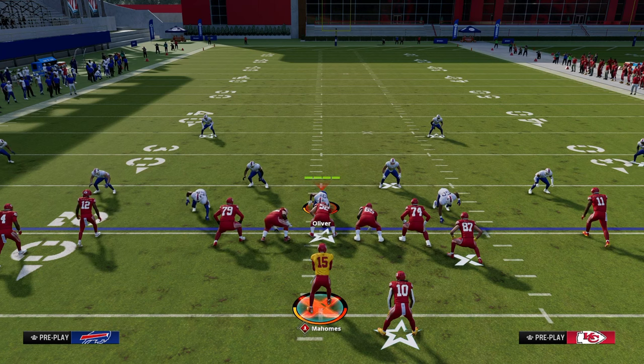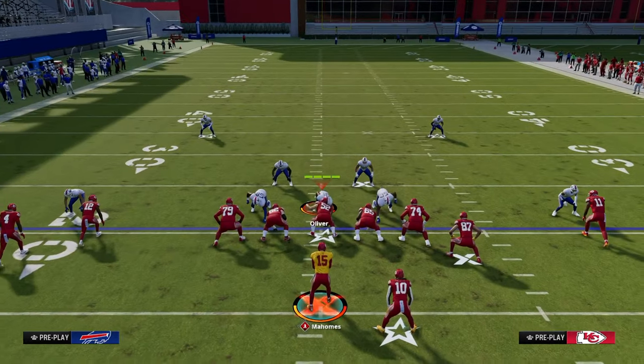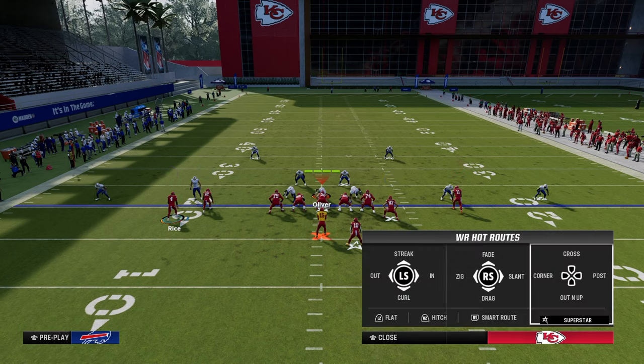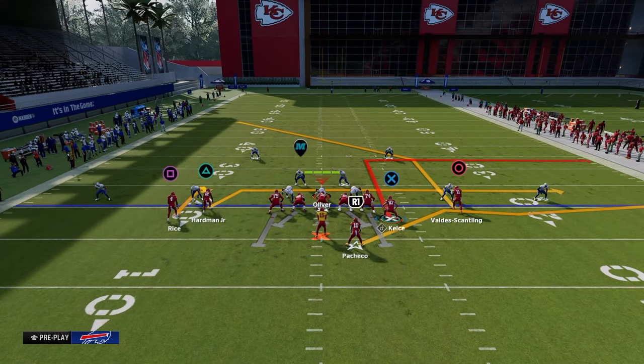For the next setup of flood drive, we're going to look at a cover three beater that can also do a really good job of attacking cover four. This is the one-play touchdown formula I really like out of this formation. Again, we have the running back to the wide side of the field. On the left side, we're going to put the outside receiver on a hitch and drag the slot receiver — that's the main combo.